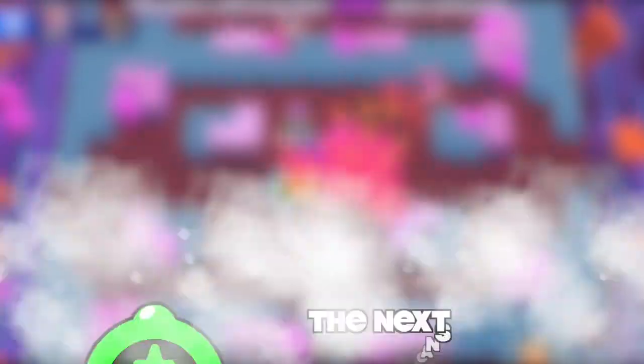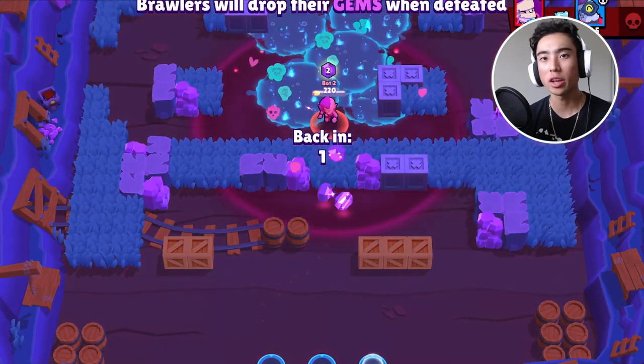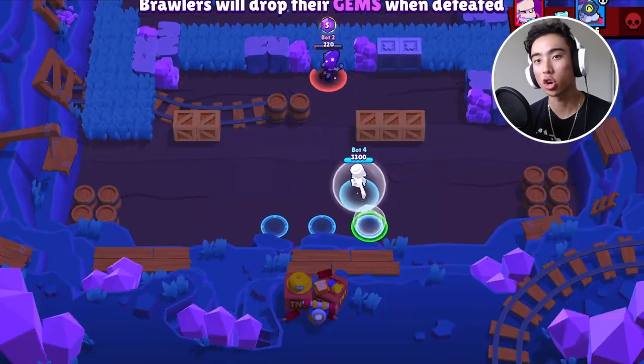Let's briefly talk about Extra Mustard. If you don't know what Extra Mustard is, the next attack only damages enemies but doubles the amount. Something also interesting about this gadget is that it doubles his supercharge rate, so if you manage to connect onto an enemy or multiple enemies, it will double how quickly you charge your super.